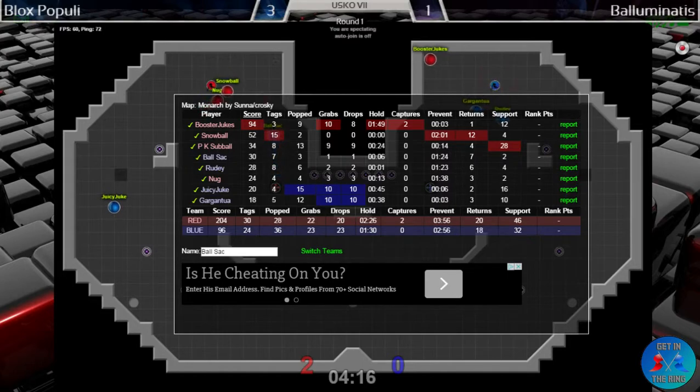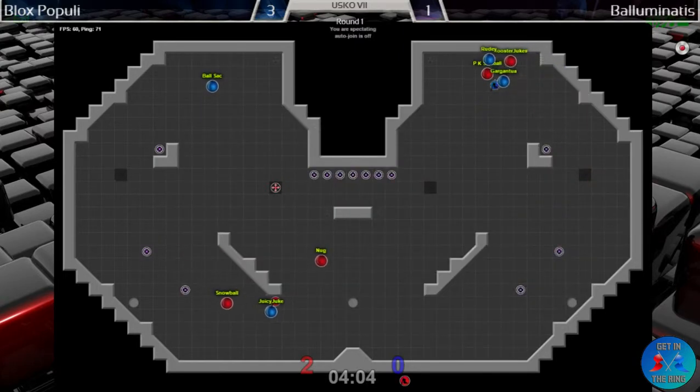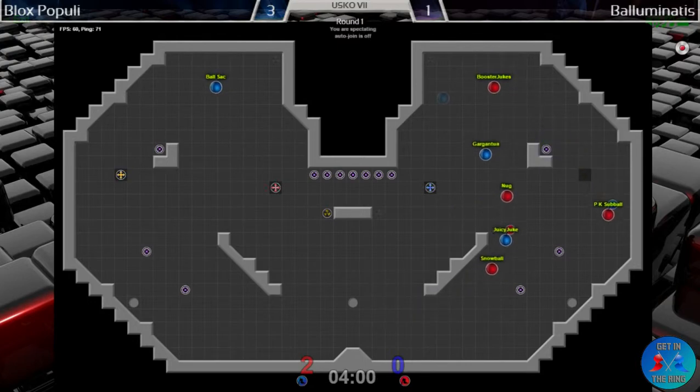Their grabs are usually sporadic and don't last too long. Good move by Juicy Juke coming off that boost with a lot of momentum — a good block by Ball Sack to enable his escape. That's an interesting play there — wonder if they'll try and repeat it now that they've got one that potentially works.